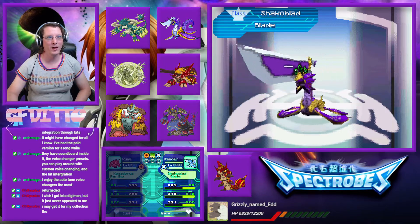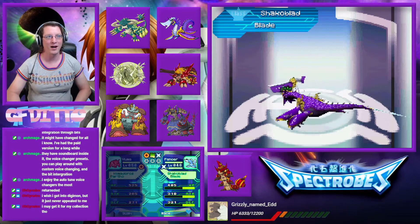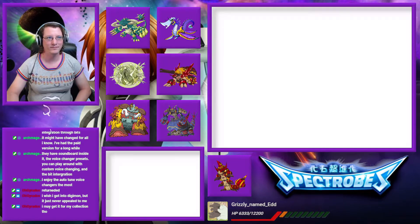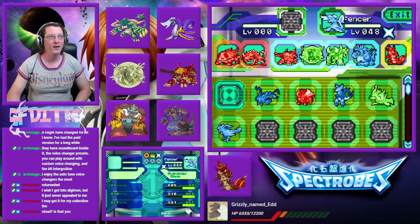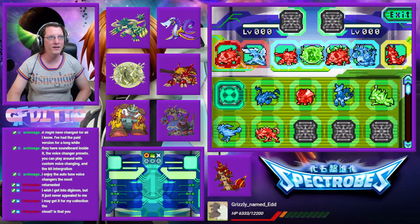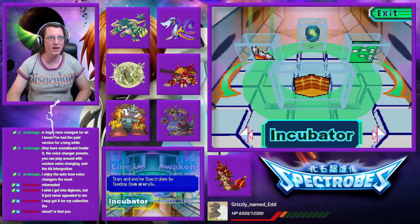Admire it. Just take it in for a moment. That is one of the most beautiful Spectrobes I've ever seen in my life. I love it, I absolutely adore it. And we can just pop them right back in. Except I'm going to have to reorder everybody. It's fine — I can either do that in the battle setup or right here in the lineup.